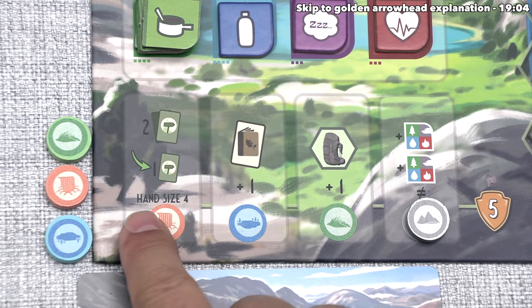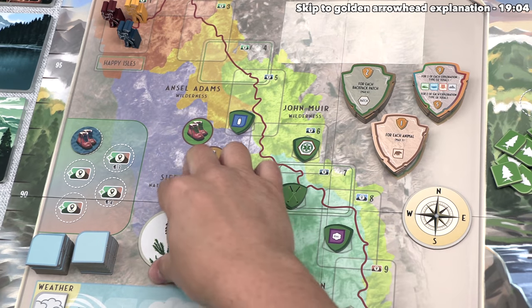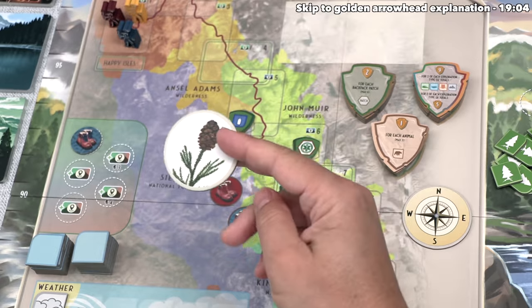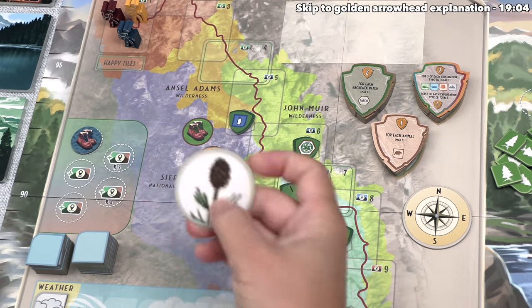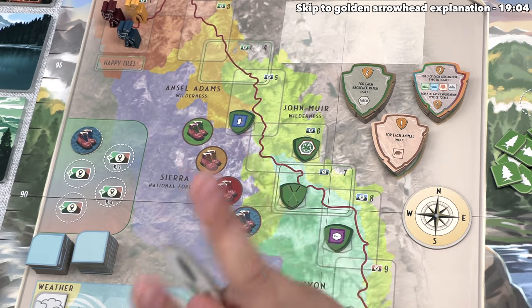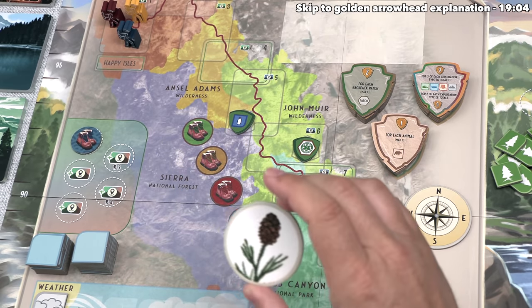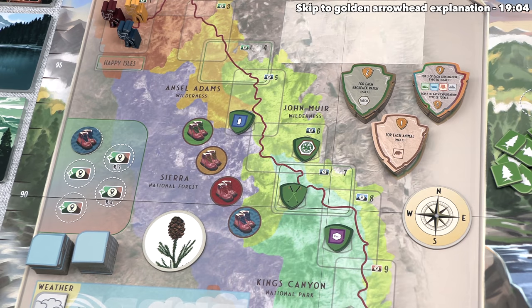Once a player has put a token on all of these spots — meaning they have at least one of each of the different types of destination cards — they will immediately gain five trail points, and the first person to do this will gain the Sequoia Medallion. These medallions are worth victory points at the end of the game. The Sequoia Medallion is worth two points per player in the game, so in this three-player game, taking this is a six-point benefit for that player.